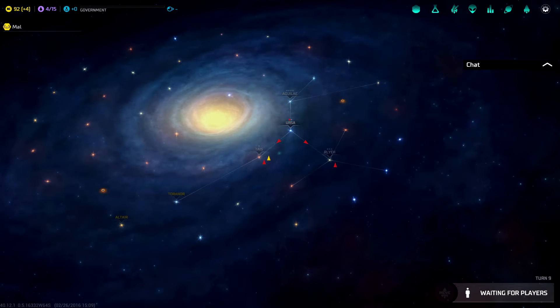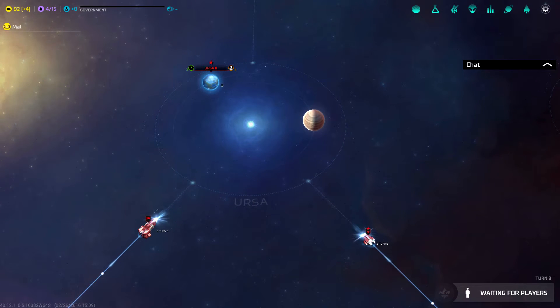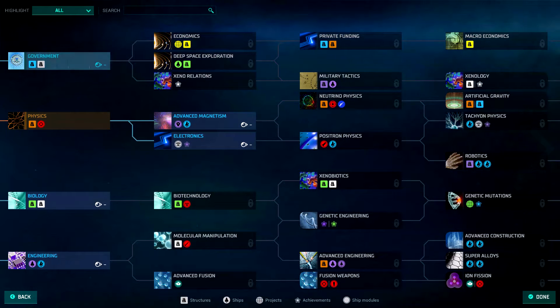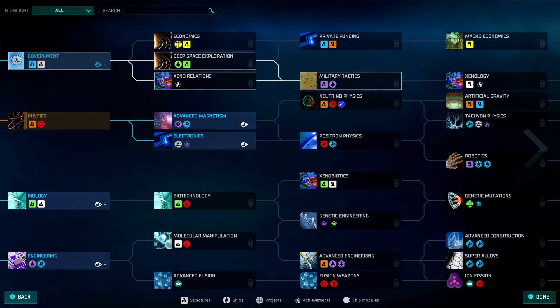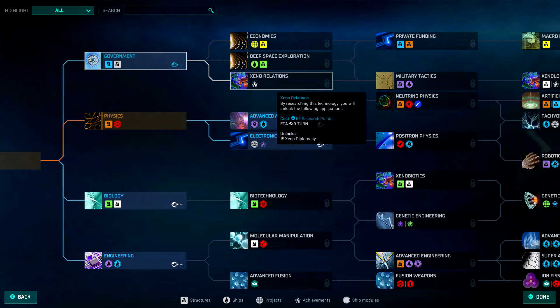Once we get to research - xeno relations - it would take me 13 turns to get it. It won't let me click it at the moment because I'm on 'waiting for players.' As soon as you advance your turn I'll be able to see it. What we're looking for is xeno relations - I just picked up destroyer and anti-missile rockets. It'll take me 13 turns to get xeno relations, and it's part of xenology. I need to unlock government first, which I'm doing at the moment.